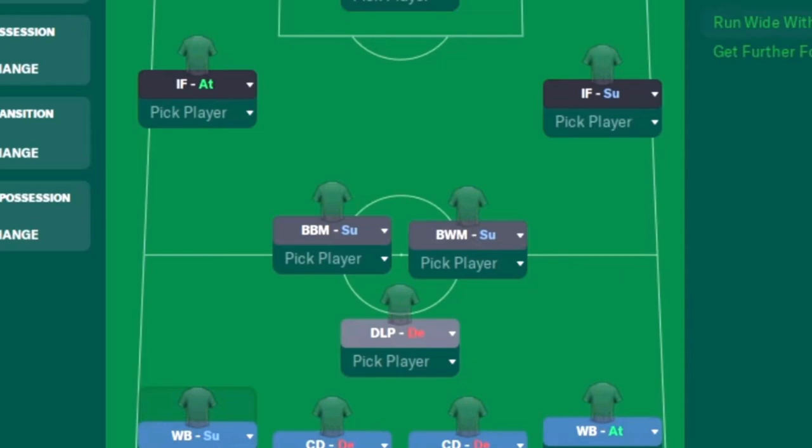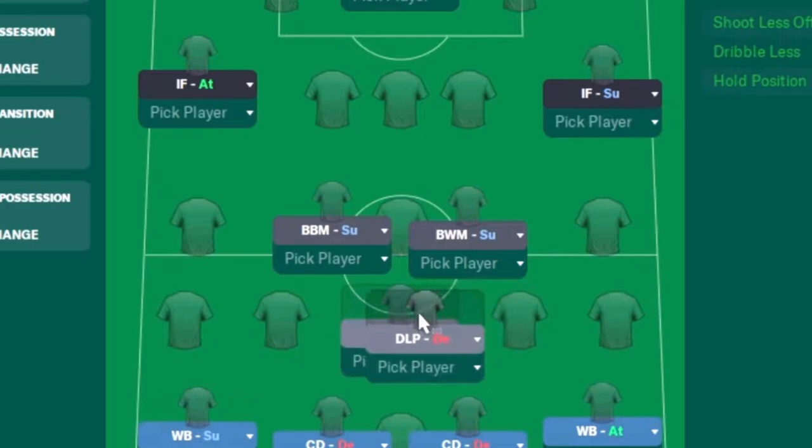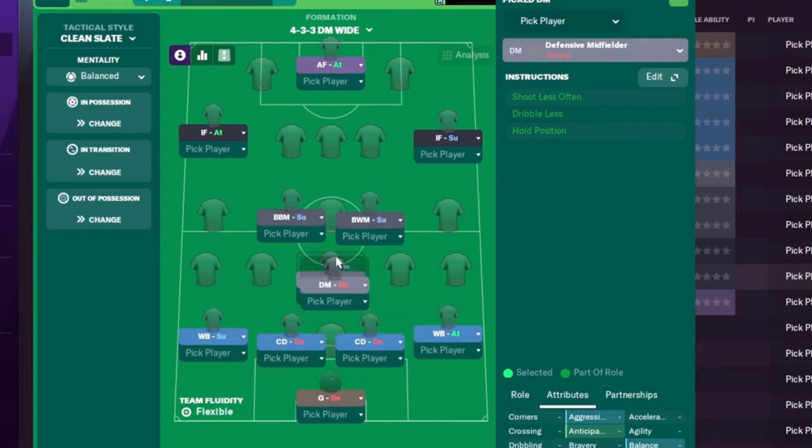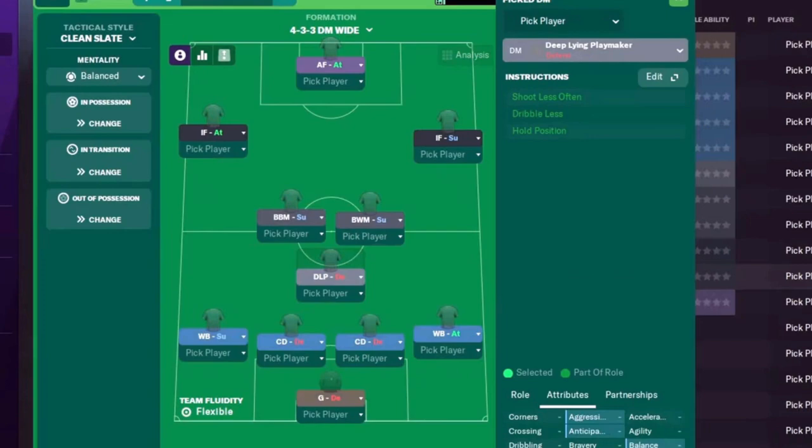I have the defensive midfielder on a defend duty because we've got the two wing backs playing aggressively — he'll hold his position and cover defensively. In games where you don't expect to dominate, there's nothing wrong with switching the deep lying playmaker to a defensive midfielder on defend, making him more solid, giving the ball up more easily with shorter passing rather than looking for expansive options. For this video we'll keep him on deep lying playmaker on defend.